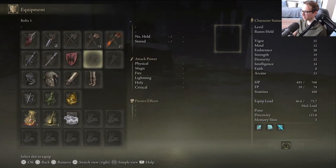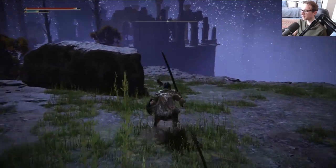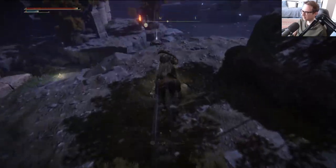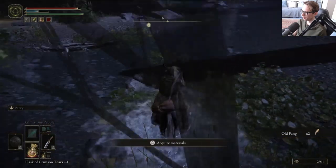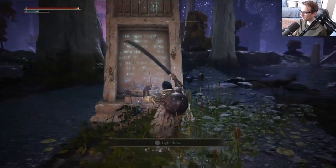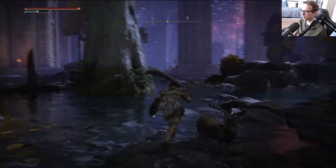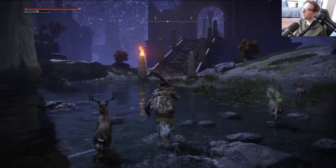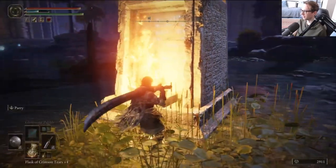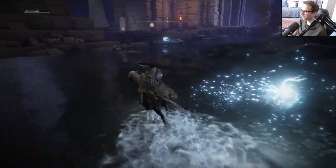It sure as hell would be nice having a 100% physical block shield, but this iron round shield fits the sort of vibe of this character. If I was playing some normal knight, that other shield would be more appropriate. Let's check out what the hell you need to do here — light flame. Oh, that wasn't on before. Is this one of those areas like the poison swamp from Dark Souls 3?